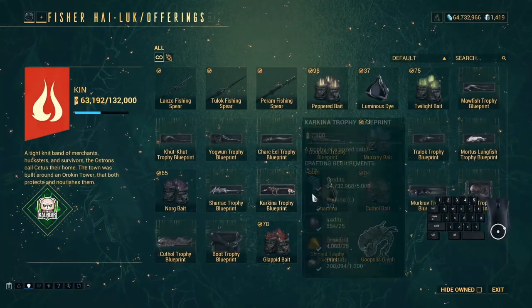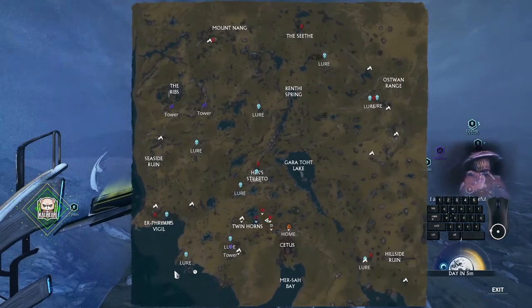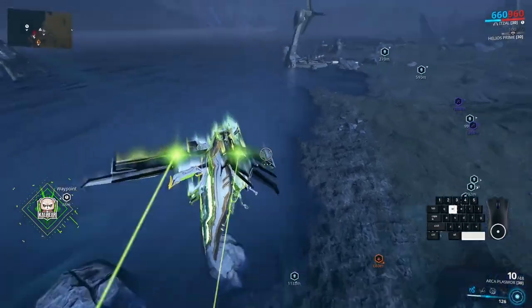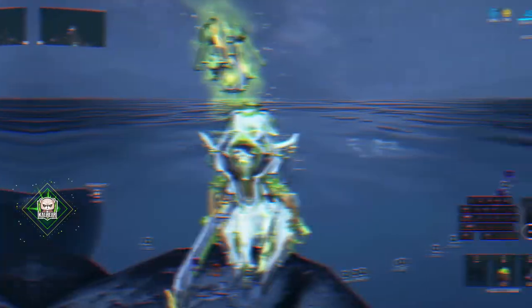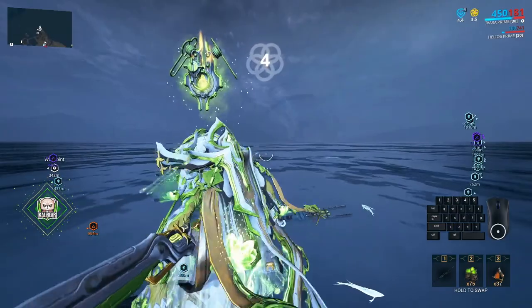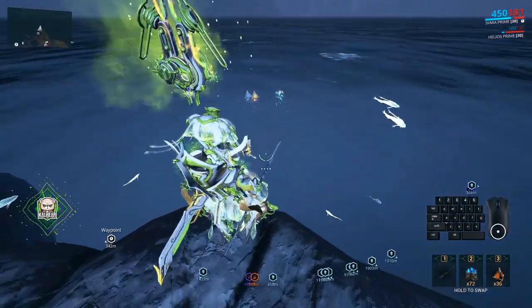Return to Fisher Highluck, purchase the Mercury bait, and head out to the Plains of Eidolon. The good thing about the Mercury is that it appears on both day and night. Head to the lower right or lower left corner of the map to the ocean. Look for areas that are bubbling or splashing — these are fishing spots. Throw the Mercury bait near the fishing spot, and also throw in the Luminous Die and Peroma. Wait for the Mercuries to appear and use your Lanzo spear.